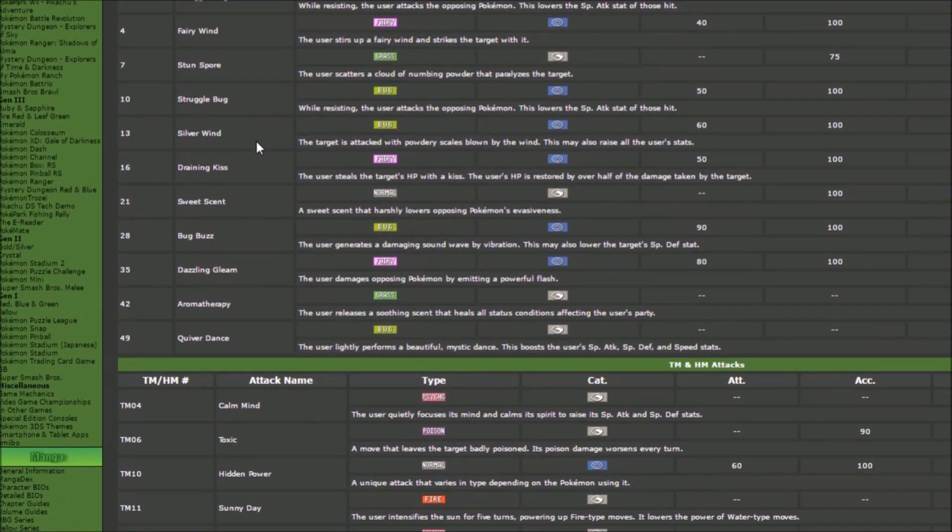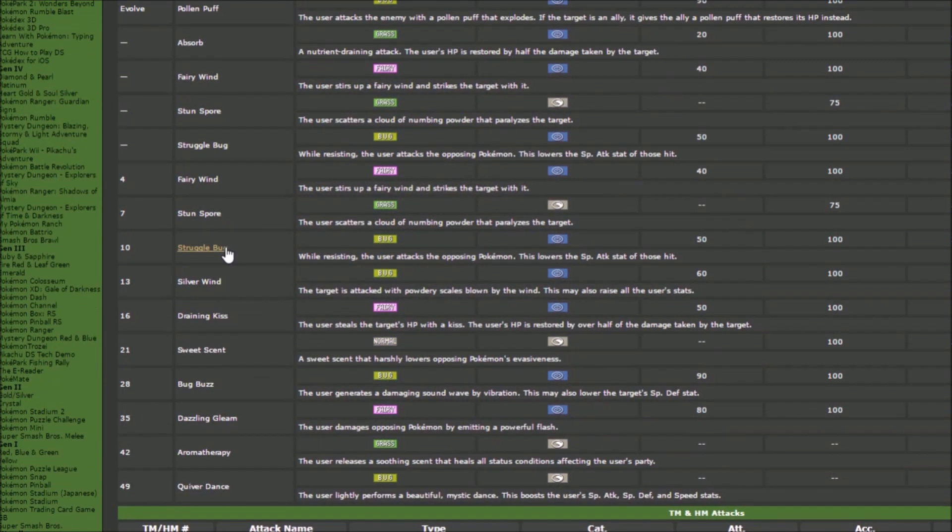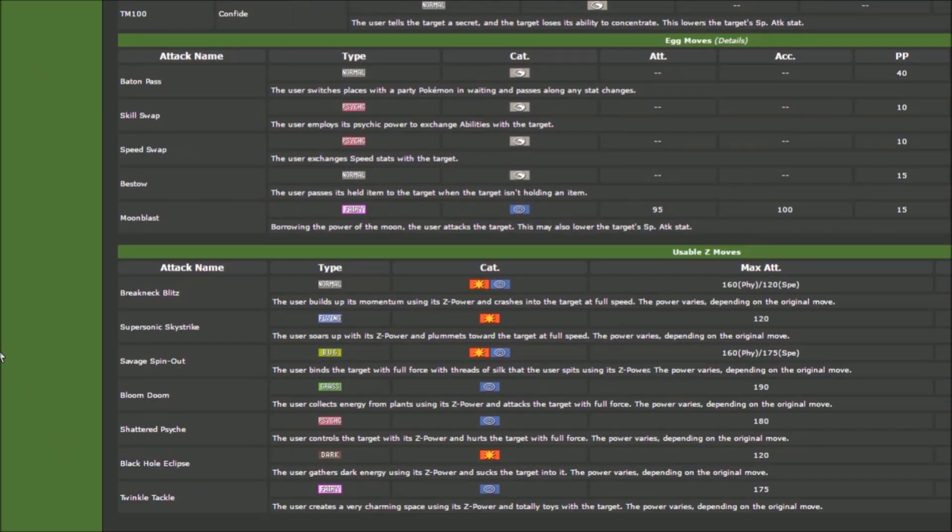We get Draining Kiss so we can heal ourselves, and then standard stuff like Quiver Dance and Aromatherapy. When we look at the egg moves, we get Moonblast — that is very nice, a 95 base power STAB special attack hit to synergize with our Quiver Dance. We also get Speed Swap and Baton Pass.